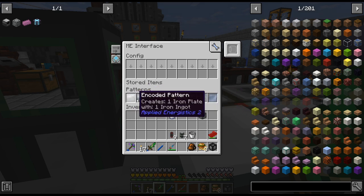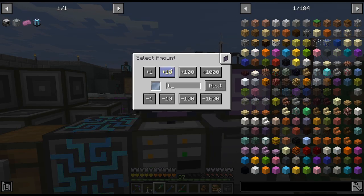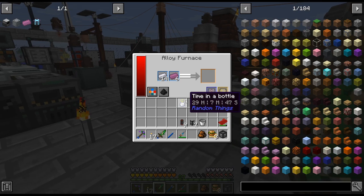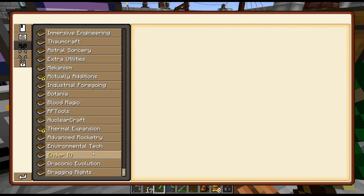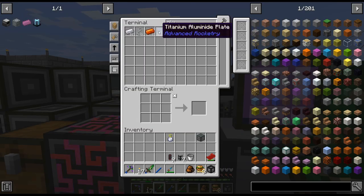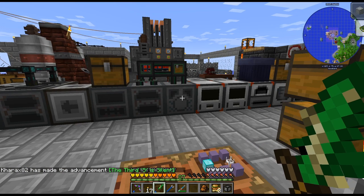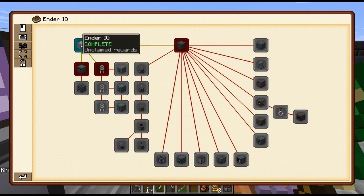Does that bug anyone else that these all look exactly the same and then this one's a different texture? Because that bugs me. I think we're good, right? Just make sure everything turns on. There we go — titanium aluminide. There is the titanium aluminide.